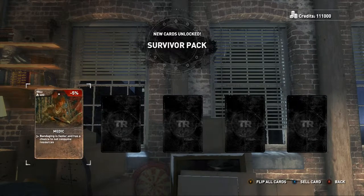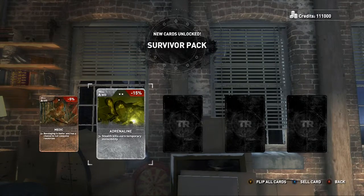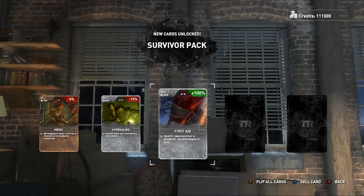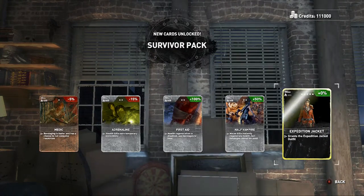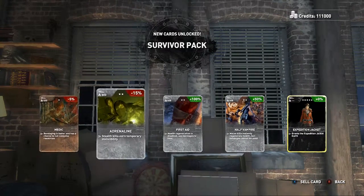Campaign Award Survivor Pack — Medic, bandaging is faster and has a chance to not consume resources, that's pretty nice. Adrenaline — stealth kills earn temporary invincibility. First Aid — health regeneration is disabled, use bandages to heal. Half Vampire — melee kills instantly regenerate health but bandages cannot be used. The expedition jacket at the top shows how rare it is — seems super rare, you can't even sell it, maybe it's just a special item.